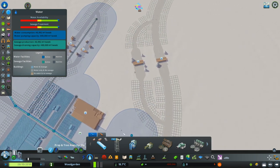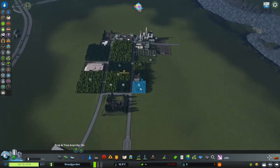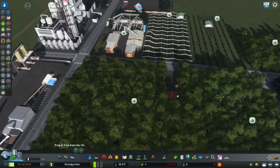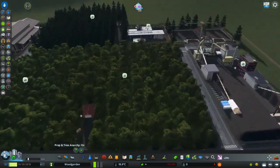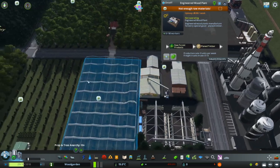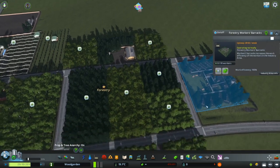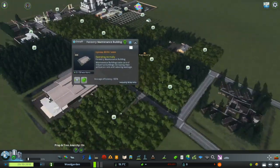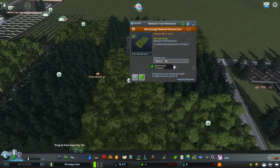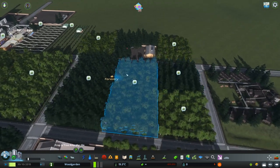We'll talk about toll booths in just a second, but first we're going to continue on our industry. You have forestry. I clumped up all of the main buildings — your forestry main building, your barracks, and your maintenance building. Then, same as the farms, you have three different types: conifers, alder, and beech trees. And then small, medium, and large varieties.